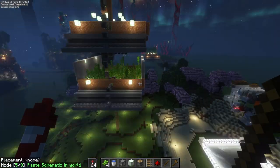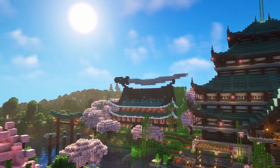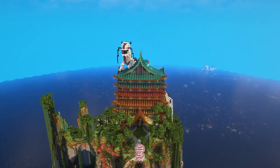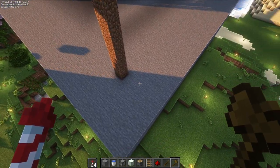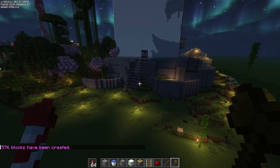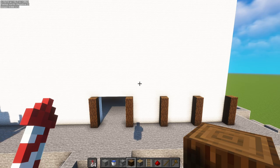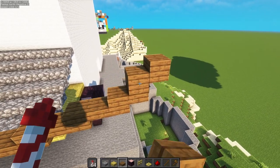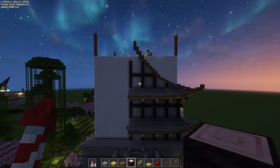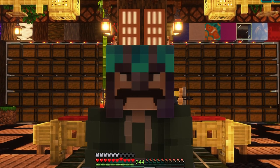Now we have a little miniature copy of our survival world in our creative world. I knew I wanted to build a pagoda — since I've built a few, I knew we needed a solid base and a tall square shape. I took some creative liberties with the base and wanted to have gardens surrounding the pagoda to spruce it up, so I created some circular terrace gardens at random levels around the base. Then I went to town trying different roof shapes and angles until I came up with this — undecorated ugly block palette mess, but the shape is nice at least.